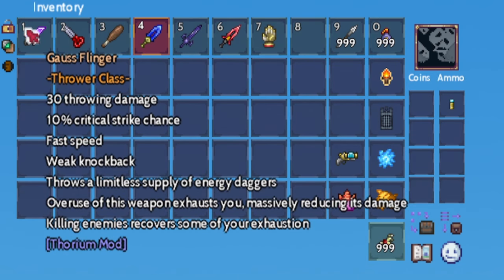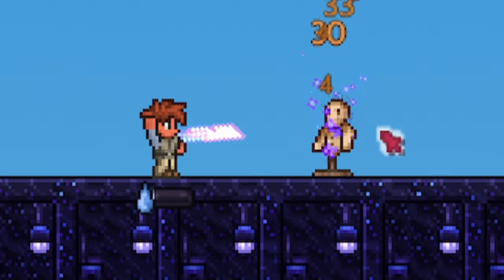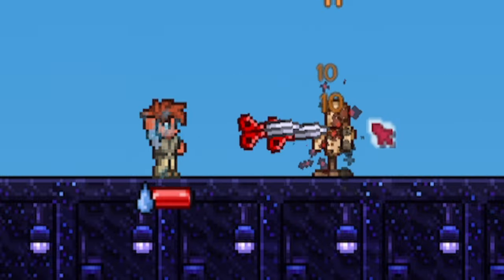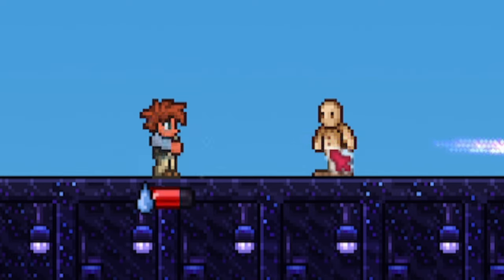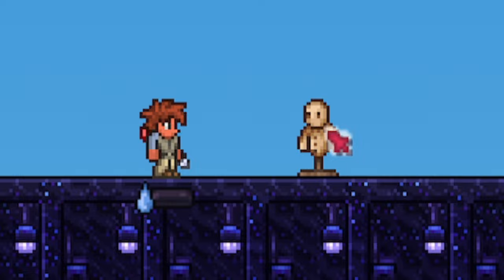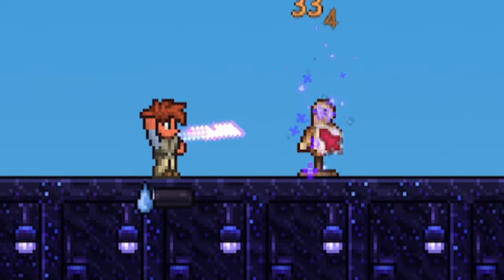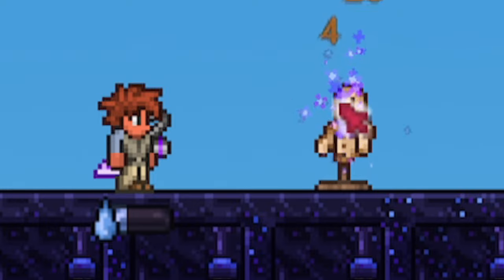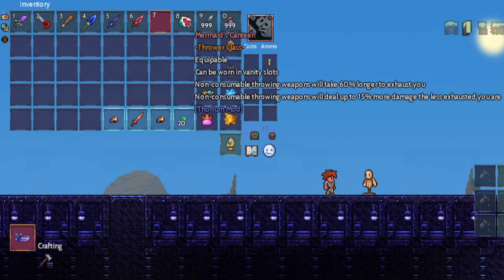Non-consumable throwing weapons — for example, Gauss Flinger or Stalker's Snippers — will cause an exhaustion bar to fill up. When it's full, you get an exhaustion debuff for 20 seconds, meaning you have a minus 20 damage penalty to non-consumable throwing weapons, cutting them down until they do only one damage. Slaying an enemy with these types of weapons replenishes 10% of the maximum exhaustion value. The exhaustion cap goes up to 1200, which is a value that isn't actually shown, with items like the Canteen and Mermaid's Canteen increasing this exponentially.